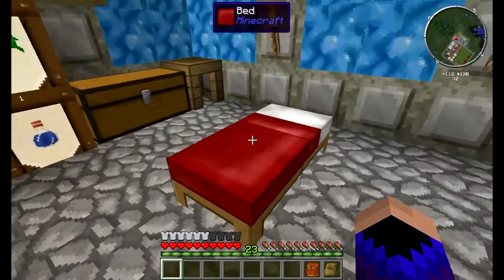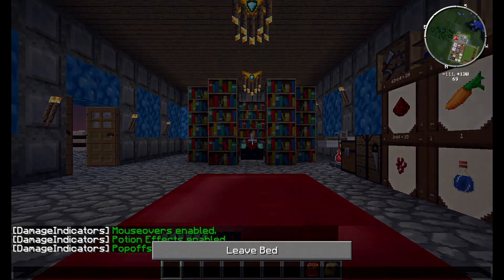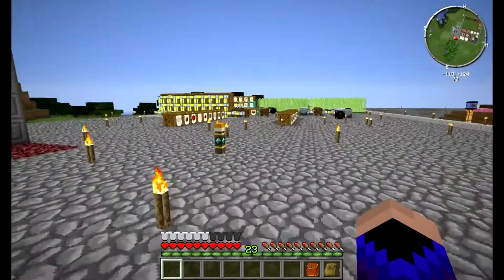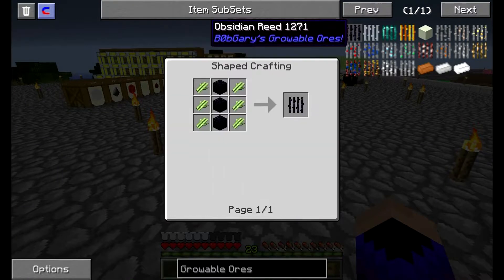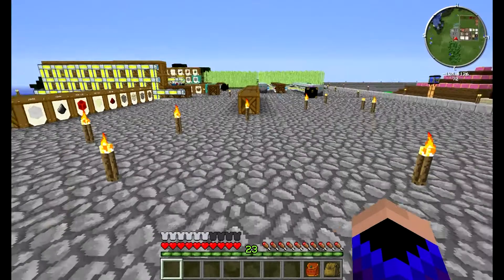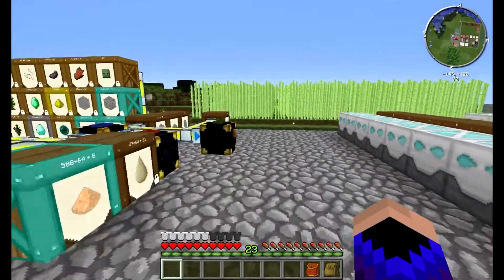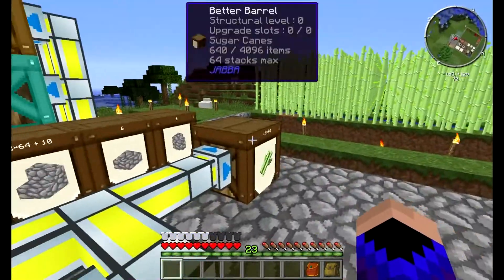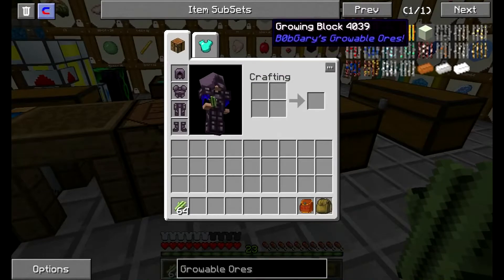Let's go to sleep and be right back. All right, I'm back. Now where was I — oh yeah, the mod. It has growable herbs which you need sugarcane for, which is why I'd done that farm over there because I knew I'd be needing it.